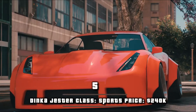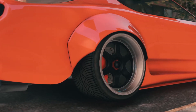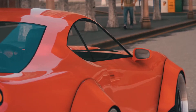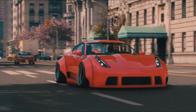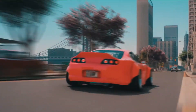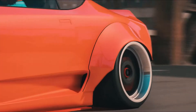Number 5, Dinka Jester. Class: sports. Price: $240k. The Jester is a two-door sports car in Grand Theft Auto San Andreas, Grand Theft Auto 5, and Grand Theft Auto Online. The Jester now mostly resembles the 2015 Honda Acura NSX, with curvy features and distinct Japanese styling in both the bodywork and front and rear fascia. The headlights and the hood are derived from the BMW i8. The Jester can be purchased from Legendary Motorsports for $240,000 and it can be stored in the garage.